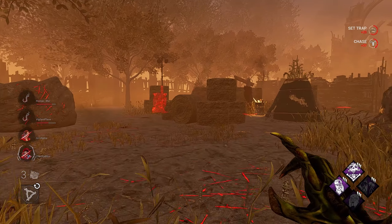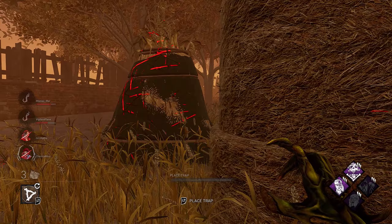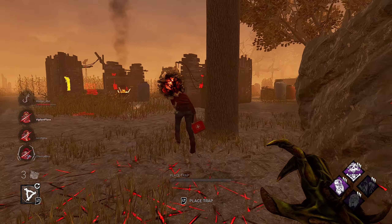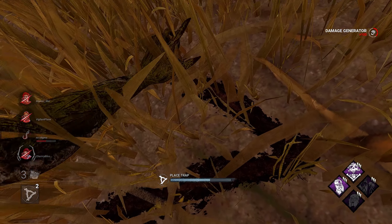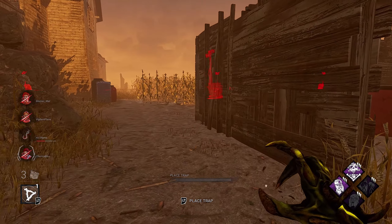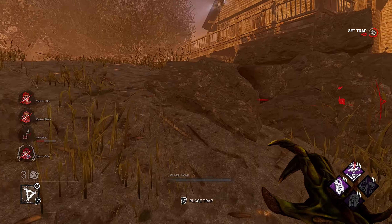Reset this — this gen has a lot of progress. She's healing? I thought she ran to the jungle gym. She has Dead Hard, okay, good to know. I think it could regress for a little bit, and I'm gonna put a trap near this generator. That trap is also covering near the hook.